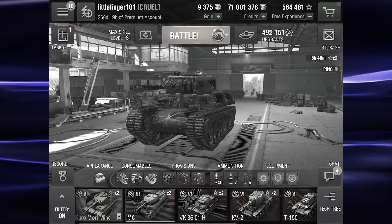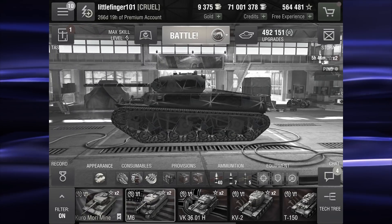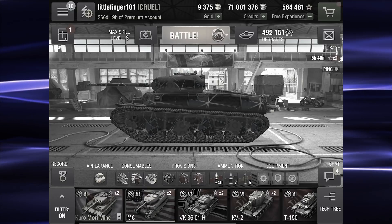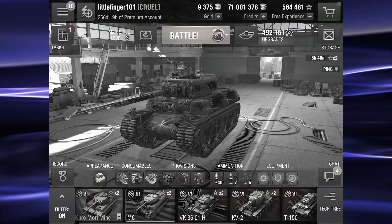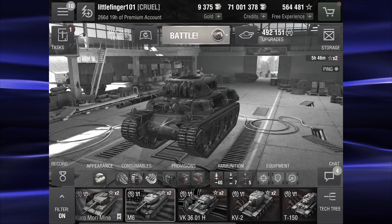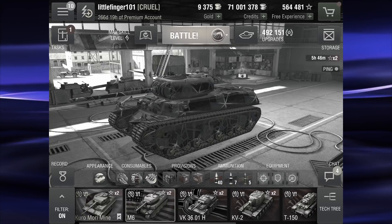It does have some pretty nice armor from the front, about 102 millimeters, but your biggest weakness is going to be this huge side and back. 44 millimeters on the hull, 83 on the turret, so don't expect to get too many bounces. The tank does come in at 58 tons, but just like its little brother the T1, it does move around very well with the turret traverse speed at 33 points, 6 degrees per second, and the traverse speed at 34.